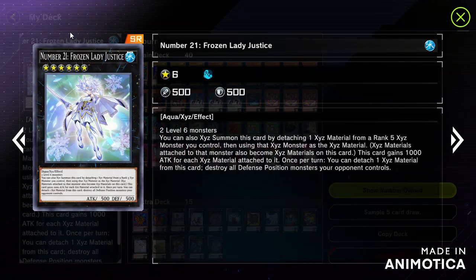Exceeding can be done in two ways: by reducing the number of monsters, or having opponents gain an additional XYZ summon. Number 21 can destroy all defense position monsters, but if the monsters are in attack positions, then it is going to be a problem.